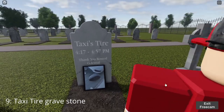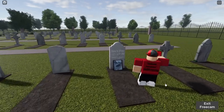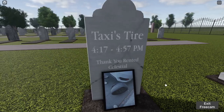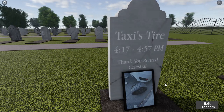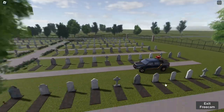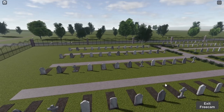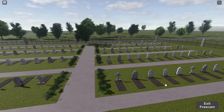In the graveyard there is what looks like a new gravestone: 'Taxi's Tire, 4:17 to 4:57 PM, thank you, Rented Celestial.' Apparently some tire broke off or something — that's what it looks like in the picture. I'm not really sure how that happened, but I guess it's a new thing added to the graveyard, so I guess it shall be considered a secret.